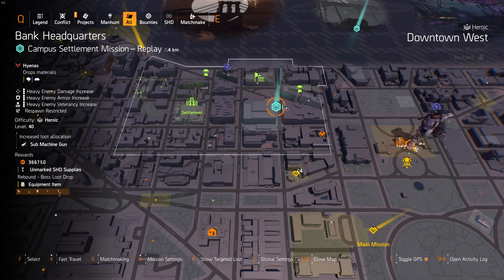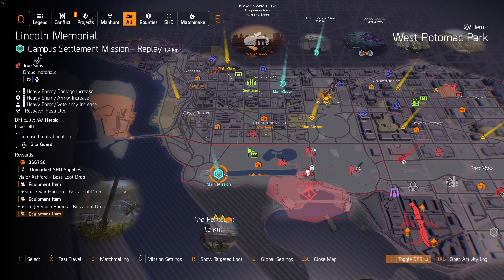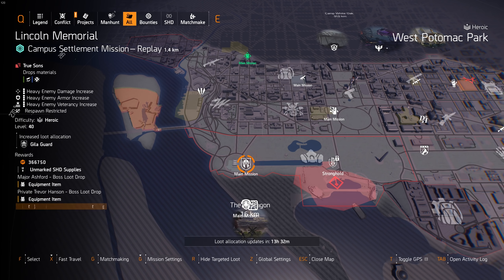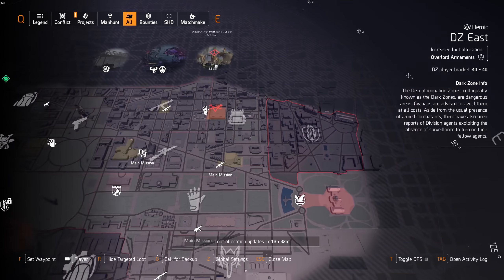Another one that's all right is Bank Headquarters, because you have one boss really early in the mission — so if you only want to farm one boss you could do Bank Headquarters and just reset it. But in terms of missions, Lincoln is the one you mainly want to look at. Today, if you're looking for Hillagard like Point Man, Lincoln is perfect.